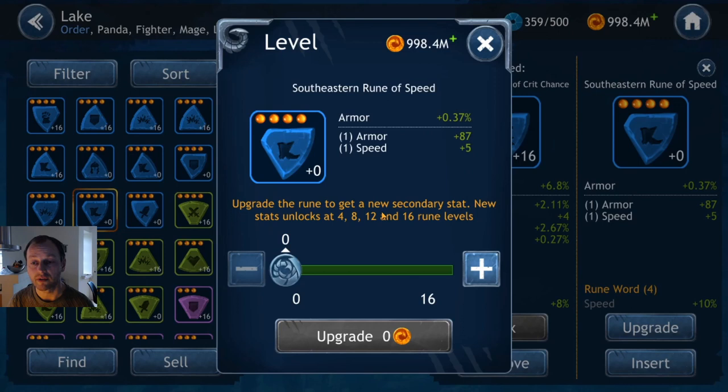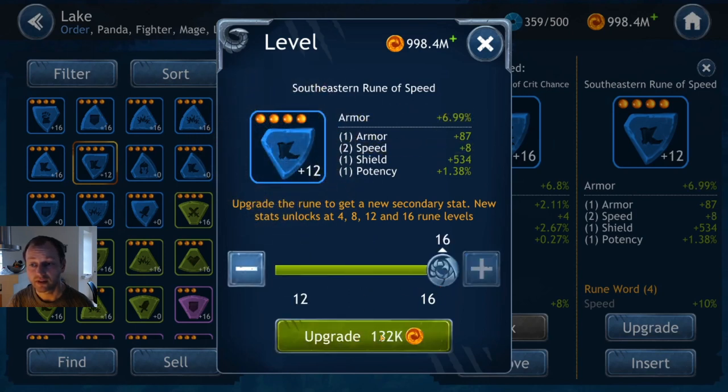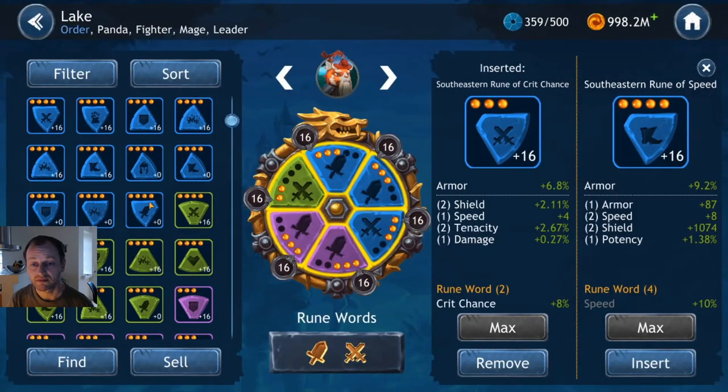Here's another example of a five-speed speed rune, which is the ultimate goal. Leveling it up — twice. It has potential but the shield wasn't optimal. Maybe I can use the eight speed on something — it's not bad getting a speed rune with eight speed, but the total isn't great.